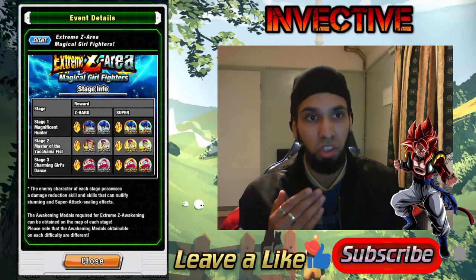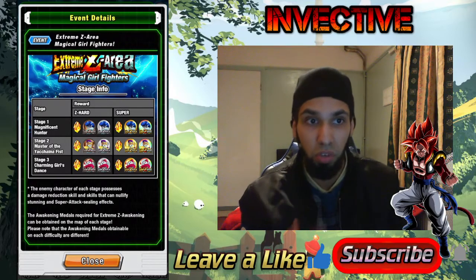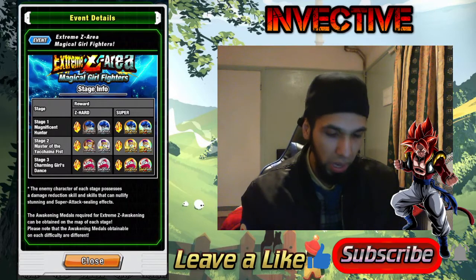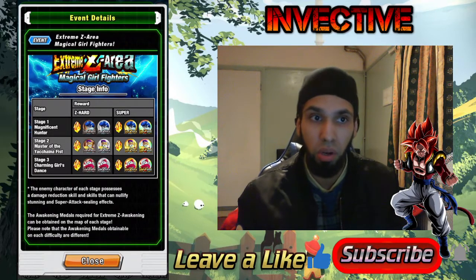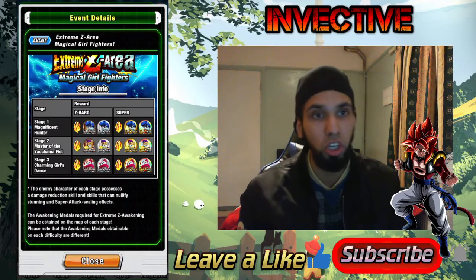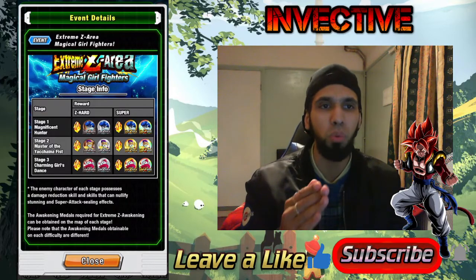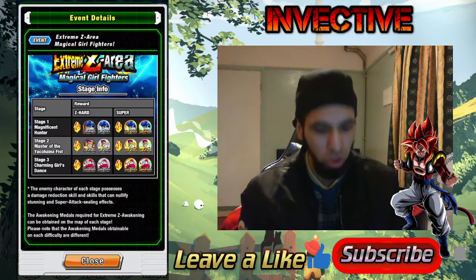What I'd advise you to do is first farm out Kakunsa, Rosie, and Ribrianne from the free-to-play event, and then after you've farmed them all out, farm out another copy at super attack level 5. What I'm going to show you here is how to get them to super attack level 15 for free. It's up to you guys if you want to rainbow the characters.